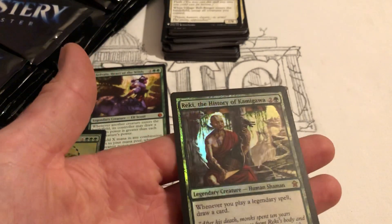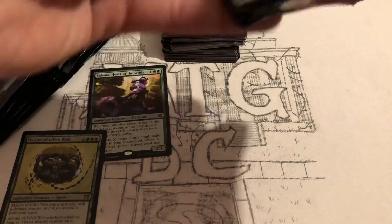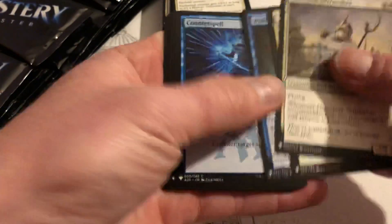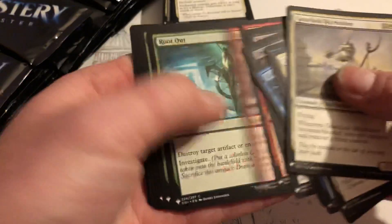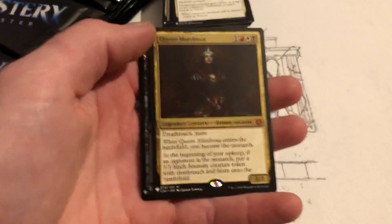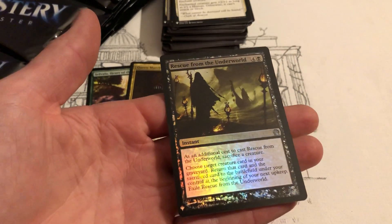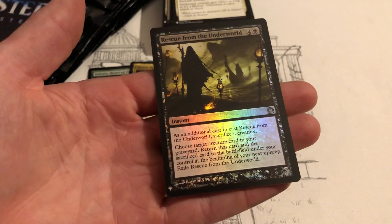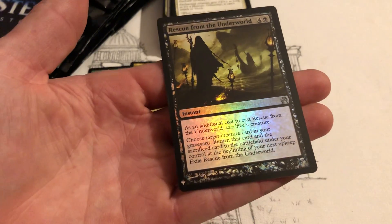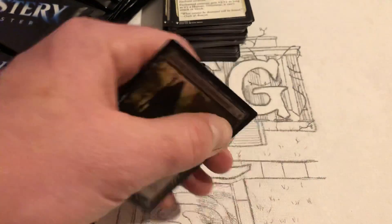Recce — whenever you play a legendary spell, draw a card, that's pretty cool. Counter Spell. Torch — that's cool. Marchesa — that's another mythic, we'll put that on the board. Rescue from the Underworld — sacrifice a creature, choose target creature card in your graveyard, return that card and the sacrificed card to the battlefield under your control at the beginning of your next upkeep, then exile Rescue from the Underworld. That's pretty cool — it's a five drop so it's a little expensive.